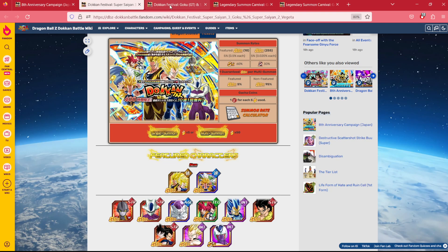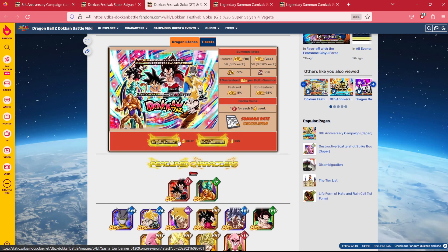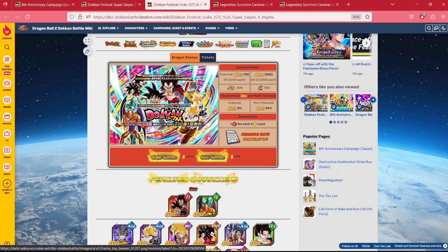When most people approach Dual Dokkan Fest, you'll see some YouTubers do it, you'll see a lot of other people do it — they like to do a rotation on each banner. Do a rotation on the Z Duo banner, do a rotation on this banner here, whatever the case may be.